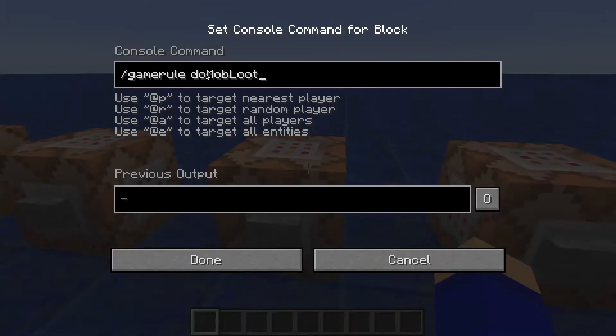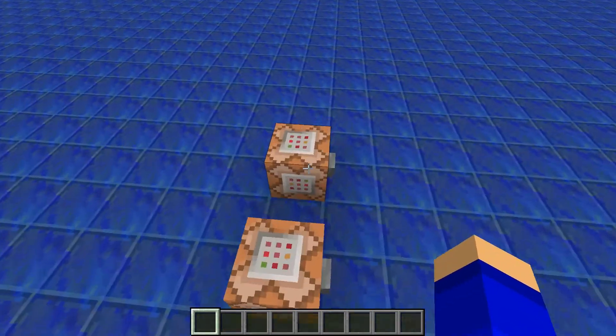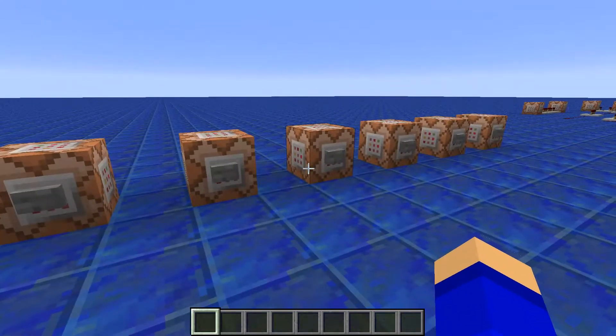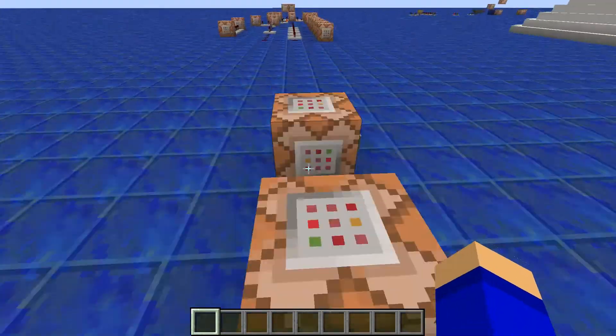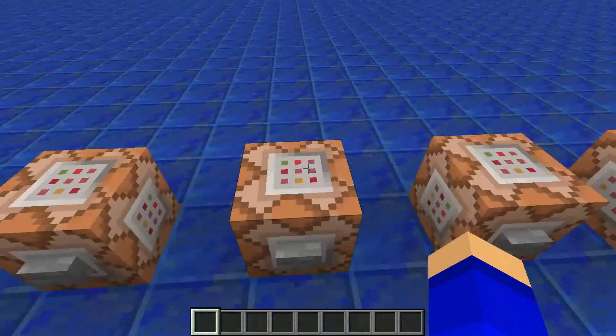The next one is doMobLoot. That's the same as entity drops basically, except it's not for players. So the mobs will not drop anything, but the players will, which is actually really useful.